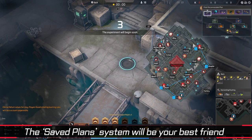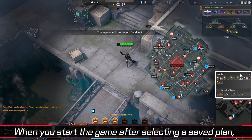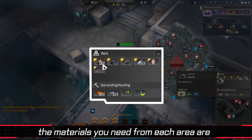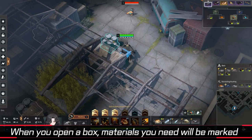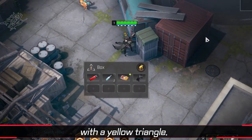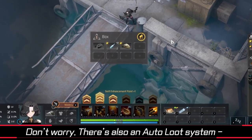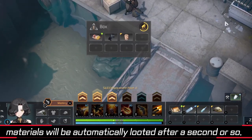The saved plan system will be your best friend while navigating around Lumia Island. When you start the game, after selecting a saved plan, the materials you need from each area are displayed in the lower right corner. When you open a box, materials you need will be marked with a yellow triangle. There's also an auto-loot system — materials will be automatically looted after a second or so.